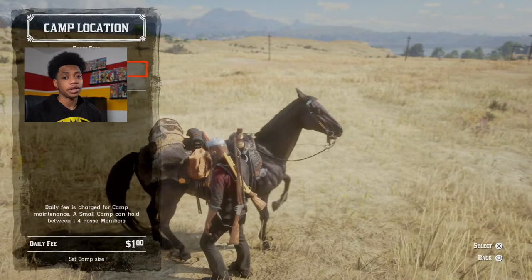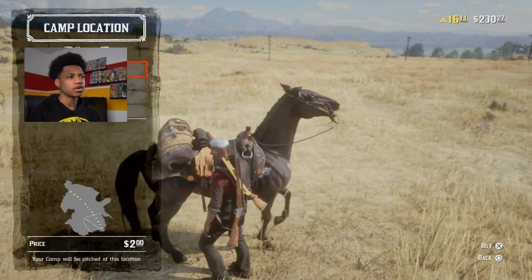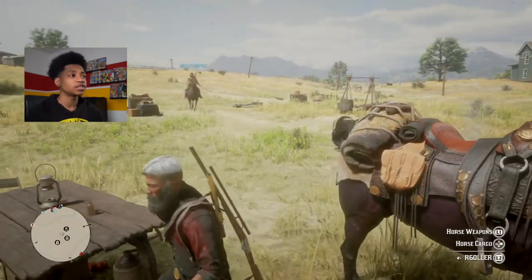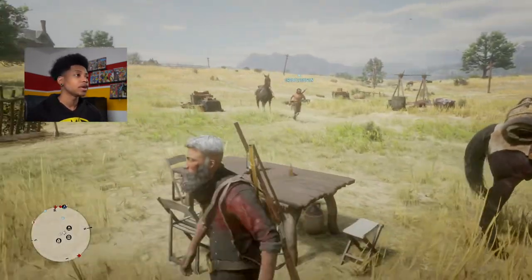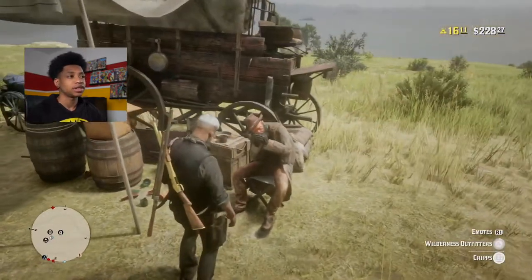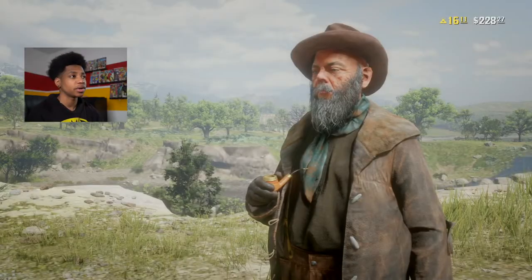Then you're going to want to move your camp nearby so that you don't have to travel a long distance to get to it. Once you get to your camp, this is when your friend is going to come in. Have your friend stand beside your horse until he has the option to take the pelt off of your horse.